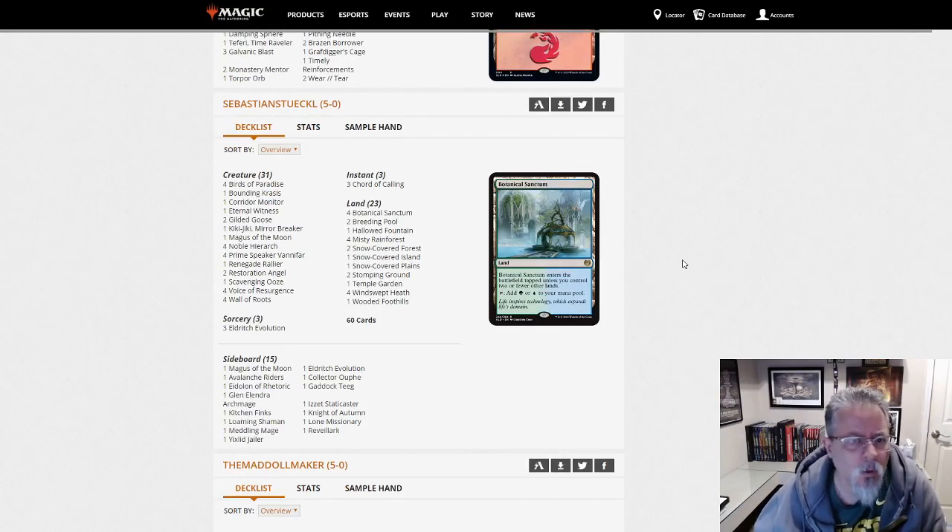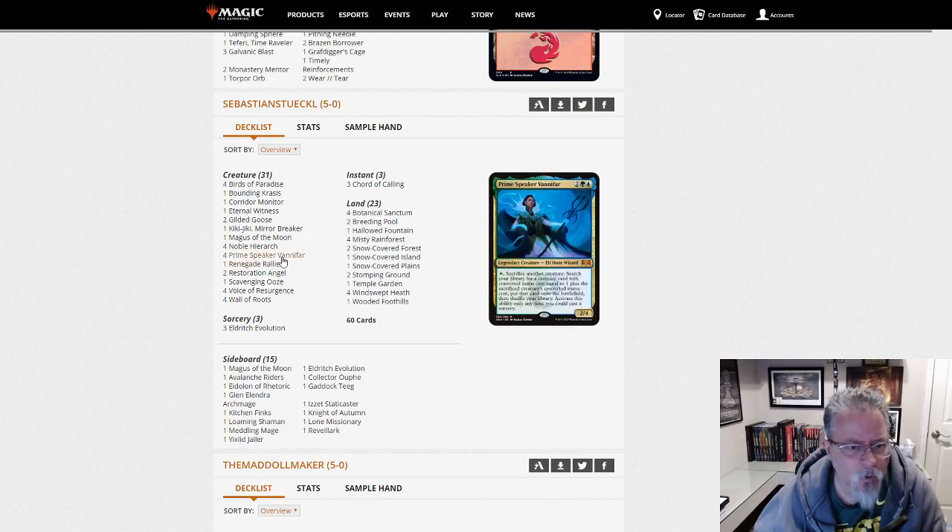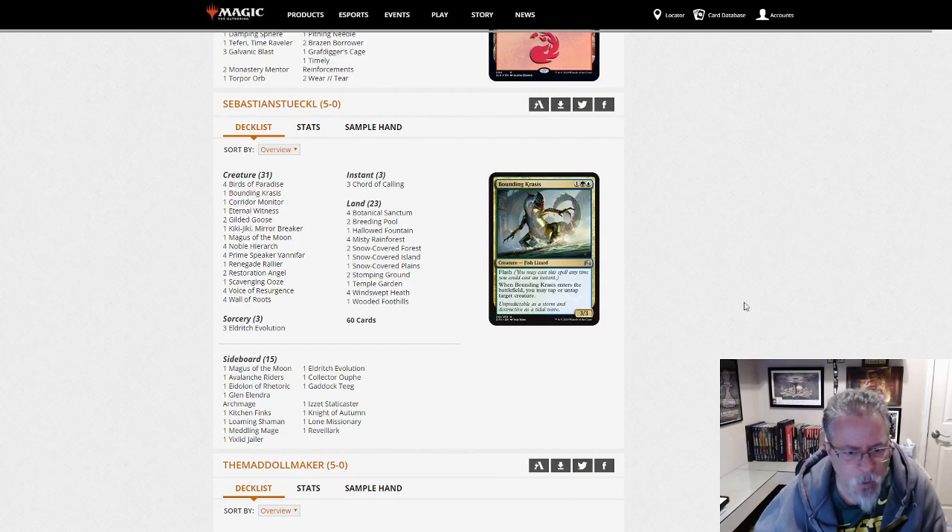Sebastian Stuckel with Kiki Cord — this one's got Eldritch Evolution in it and 31 creatures. That's what your typical Kiki Cord deck looks like. Also a Vanifar deck, so there's a pod chain in here somewhere. When Bounding Krasis is involved, you know there's shenanigans afoot.